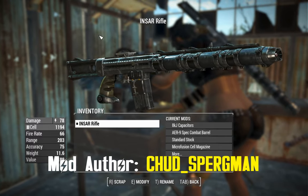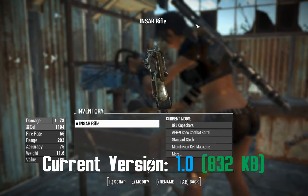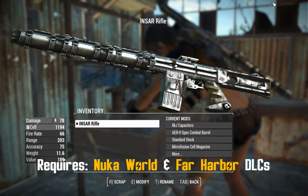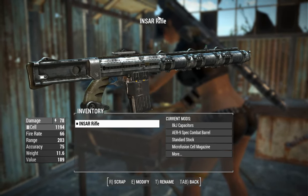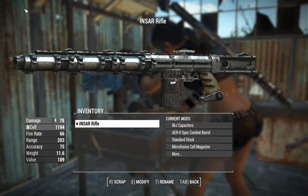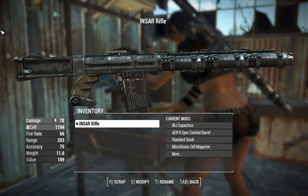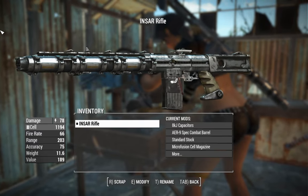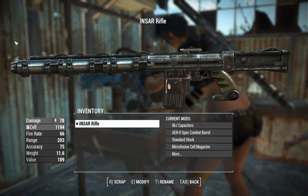G'day, this is Captain Noob, and this is an INSAR rifle. The acronym INSAR means Institute Standard Assault Rifle, which therefore means the entire weapon's title is Institute Standard Assault Rifle Rifle — a little bit tautological and perhaps a misnomer, because an assault rifle by definition is a select-fire intermediate cartridge rifle, but this is not that. It can only be fired in semi-auto, so you could argue it's more of a DMR, and with this super long barrel, it fits that role better than Assault Rifle.